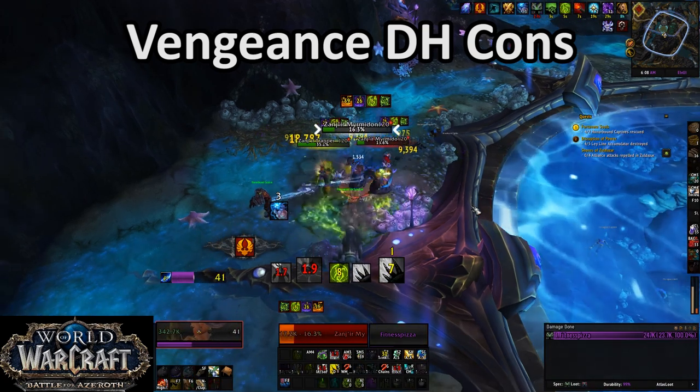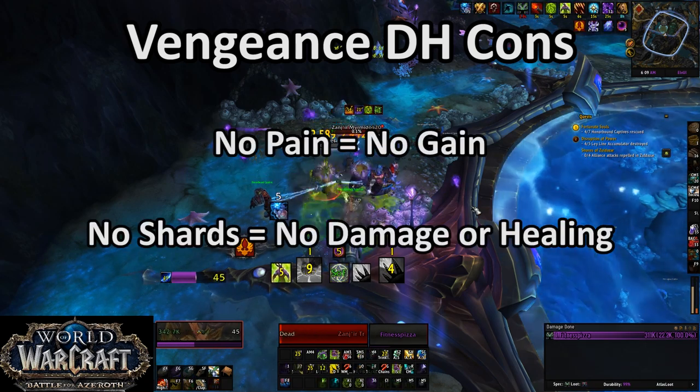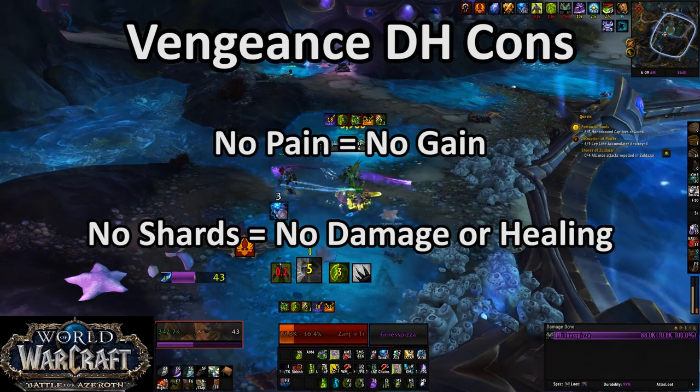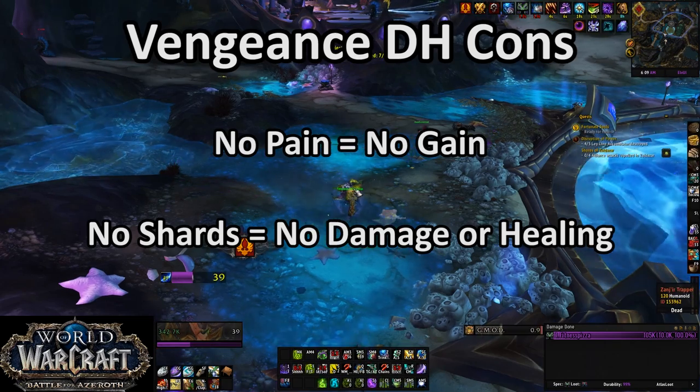Second, DH has a weird resource system. While Pain is ostensibly your primary resource, it really isn't. Your primary resource is Soul Fragments, and you'll want to track them with weak auras. Pain is a filler resource and kind of somewhat irrelevant.